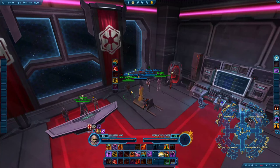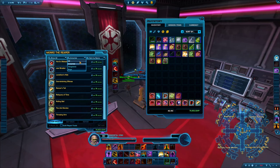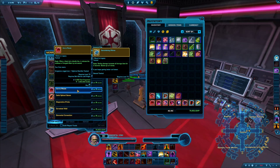Once you've gotten your legendary implants, you want to shop for your tactical item. The best tactical item will depend on your discipline, so it requires knowing a little bit about how your class works. You can find many class guides that will tell you which tacticals are the best. To buy one, you simply need 3,000 tech fragments and 1 million credits, so that's something you'll need to farm.